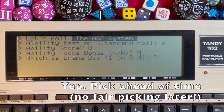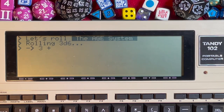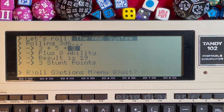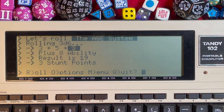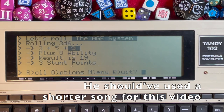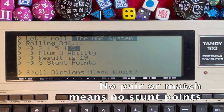With physical dice you'd designate the drama die yourself; here you specify it in the app. I'll choose the third die. Rolling 3d6: a 3, a 5, and a 3. The third die (3) is highlighted as the drama die. Adding them up plus ability gives 19. A pair of 3s triggers stunt points — and the drama die value (3) is the number of stunt points earned.